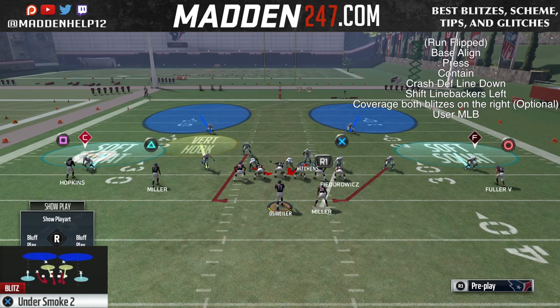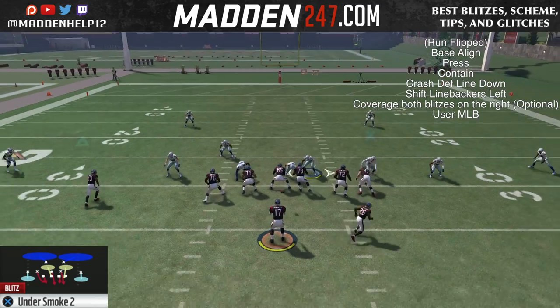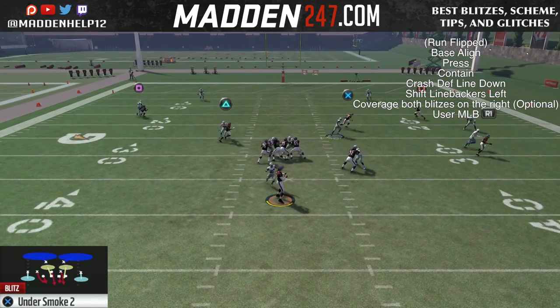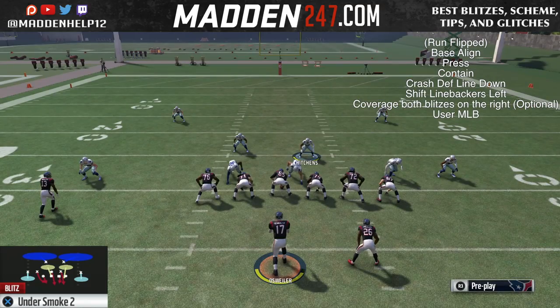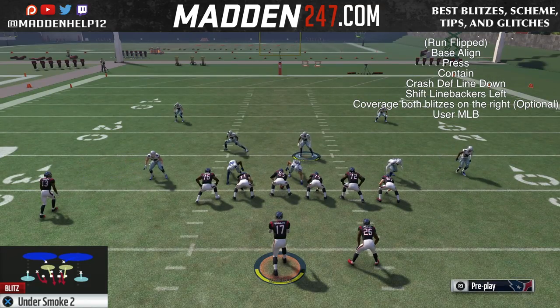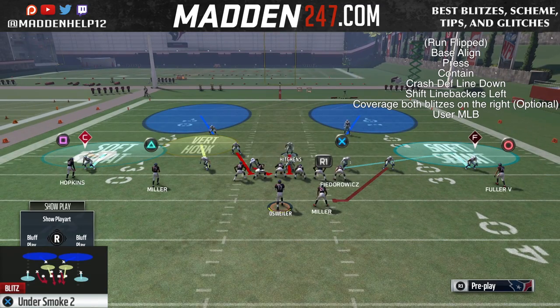So remember, you want to flip the play. The setup is to base align, press, QB contain, crash the D-line down. And then it's optional to cover both blitzers on the right, but it makes the blitz a little bit less consistent. And then you want to hover with your linebacker in the B-gap.